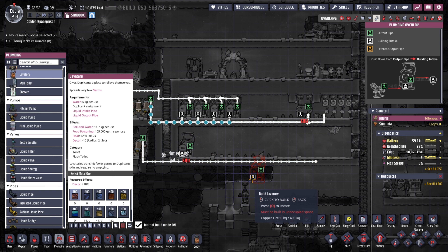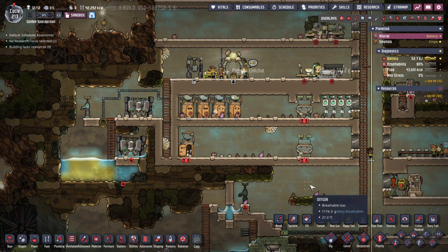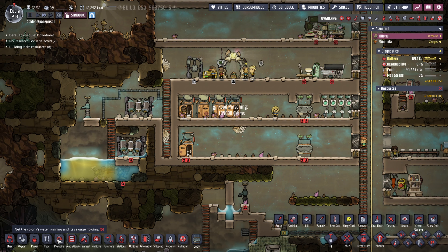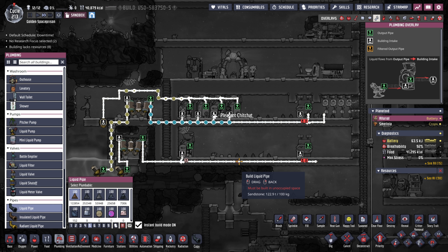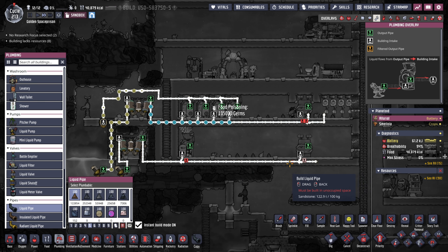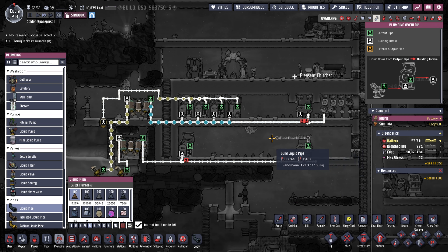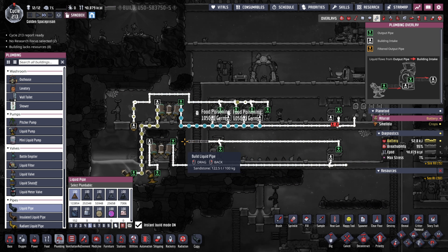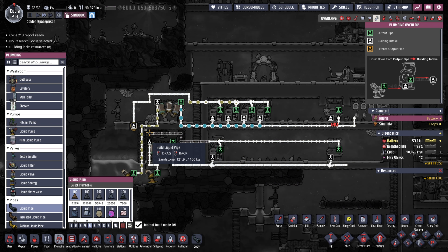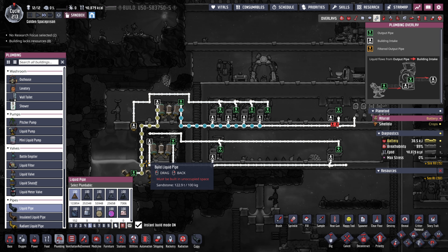Lavatories — we're going to put one for every three dupes. In this case we're just putting one for demonstration, but I'd recommend if you have 12 dupes you have four lavatories, and if you have more, obviously in multiples of three. Then put the wash basin down and connect these into the input for the wash basin and the lav. When making the output to bring the polluted water back into the septic tank, make sure you go up one to avoid blockage. A lot of people go straight from output to output and the pipes get blocked, so always go up one and then towards your septic tank.